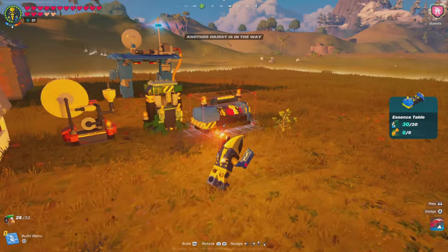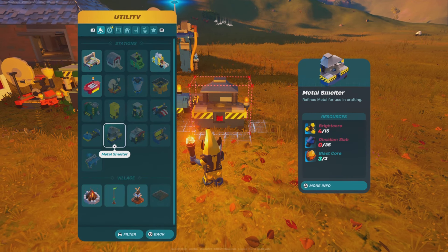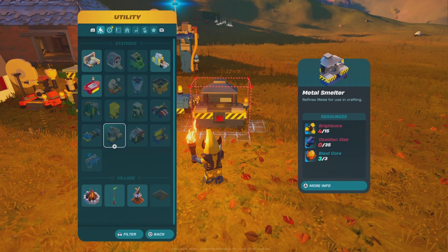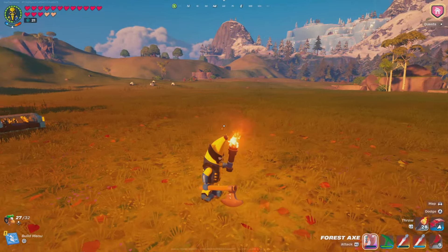I'm going to end things here by placing an essence table and getting that out of the way. So everything else that I need in terms of stations — metal smelter, oven — and I believe it's just those two. So I'm going to leave that for a later date. I might go and get those materials on my own so I can get everything ready.